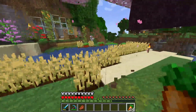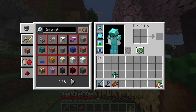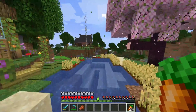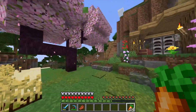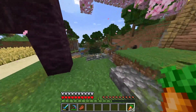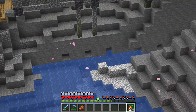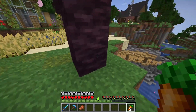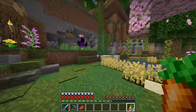Defeating the Ender Dragon means elytras and flying and faster traveling, which means we can traverse the area faster and get to places we've never been. Also got a majestic-looking cherry blossom tree — I mean, that just looks majestic. Look at the petals falling straight to the bridge. Perfect placement.